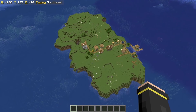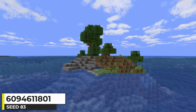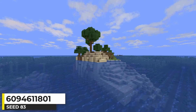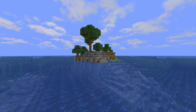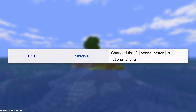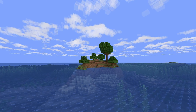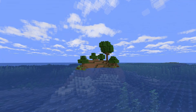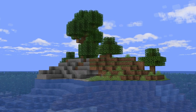I like to refer to seeds like this as modern classic survival islands. Rather than a beach with sand, it generates with stone from the stony shore. The Stone Shore biome has been in Minecraft since 1.7.2, renamed to Stone Shore in 1.13, but didn't become what we know it as today until Minecraft 1.18. Looking at the island from this side just makes it look like an old Minecraft island — slightly different, but sometimes that's all we need.